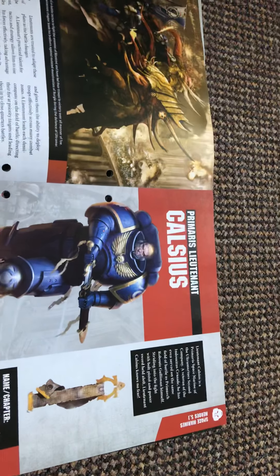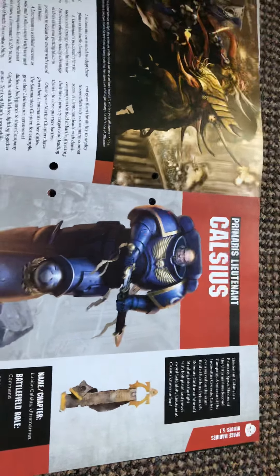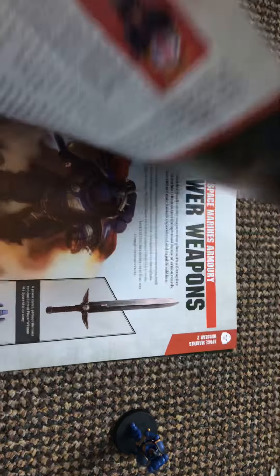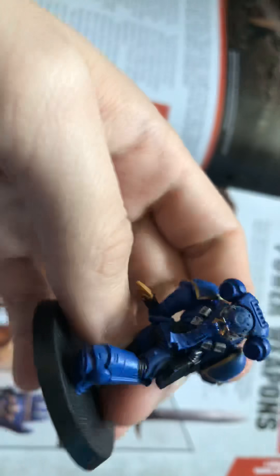The Death Guard — Primal Lieutenant Cassius and his special talisman that he has on the back of the model, right there. Which is going to be quite awesome.